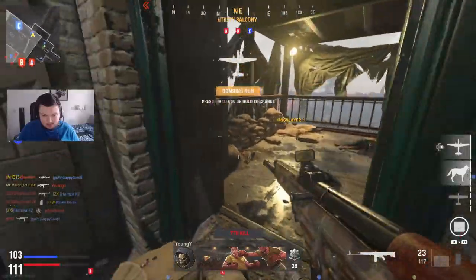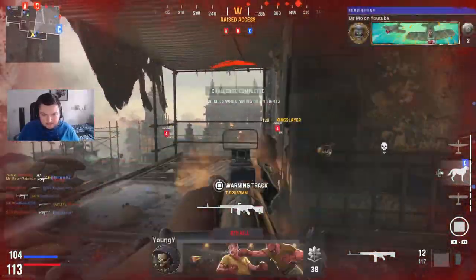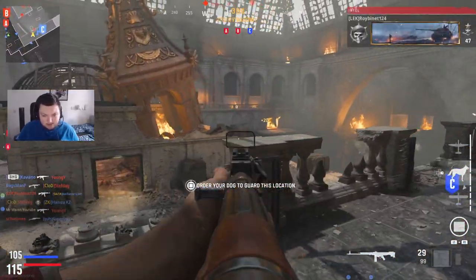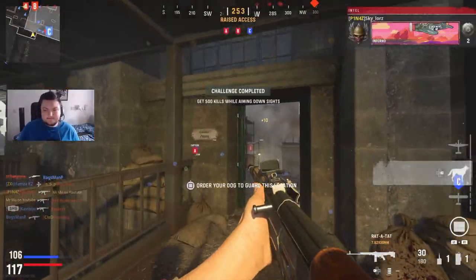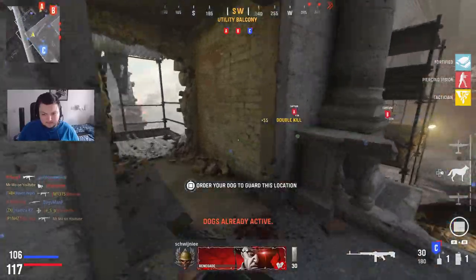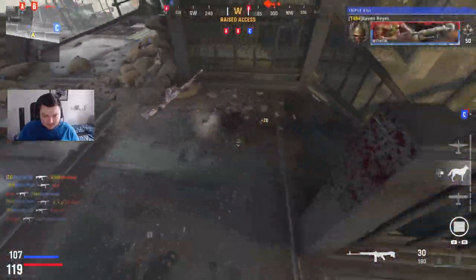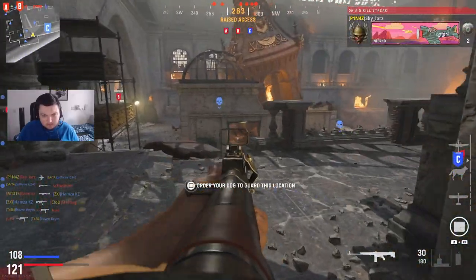Bombers ready for all. Closing with Abel. Friendly bombing run in there. Losing objective Charlie. Keep it up. Friendly guard dog on his way.